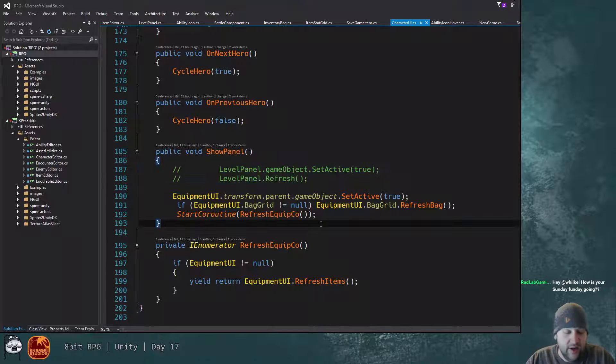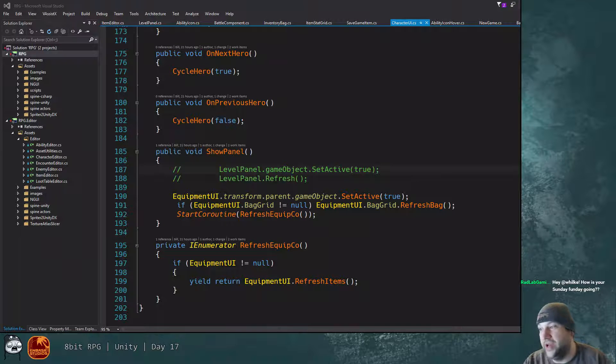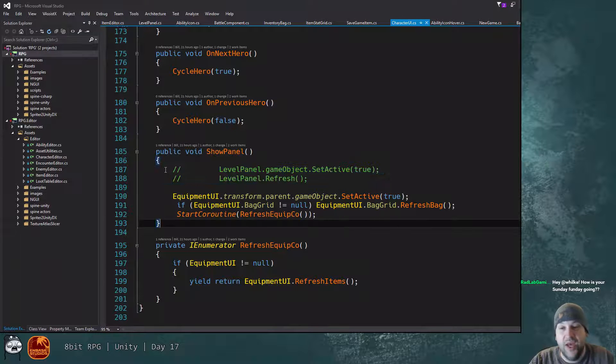We need to decide: in the leveling pane, do we show all abilities from level one to max with them grayed out because you can't afford them or don't meet minimum level requirements? Or do we wait and only give them to you when you hit the required level? There's going to be some refactoring to do today as I make that decision.